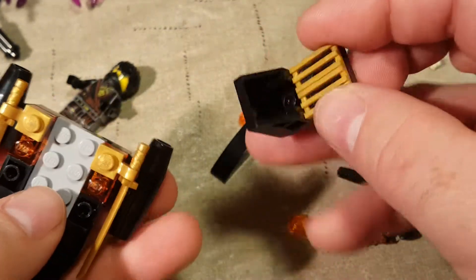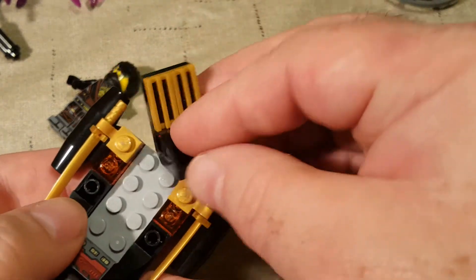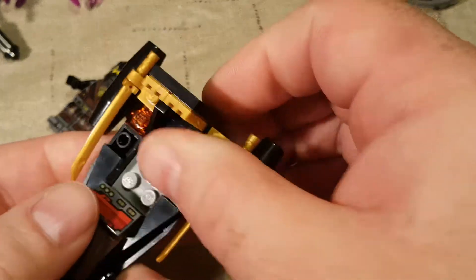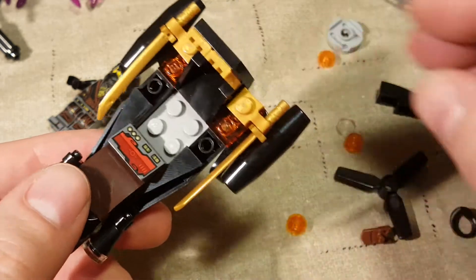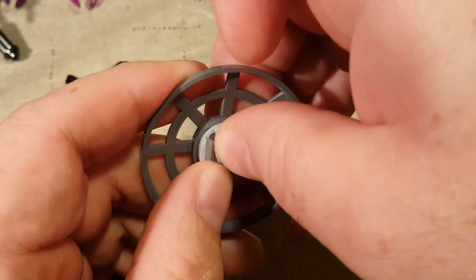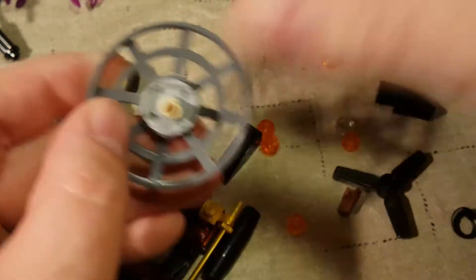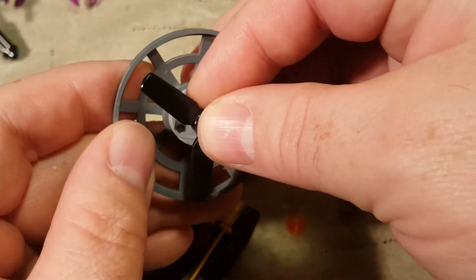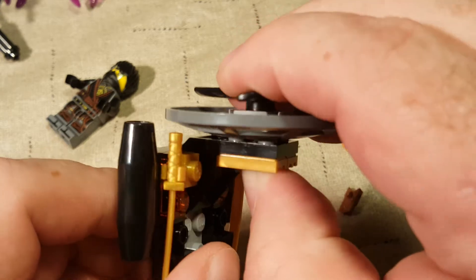I've put a couple of gold grates on there. And instead of putting the seat like this like you normally would, you put it up like this and hang it on the back — and you've got your two squares there for your minifigure to sit in. Next we have to build our fan for our fan boat. And then that just attaches to the back. And there's our fan boat.